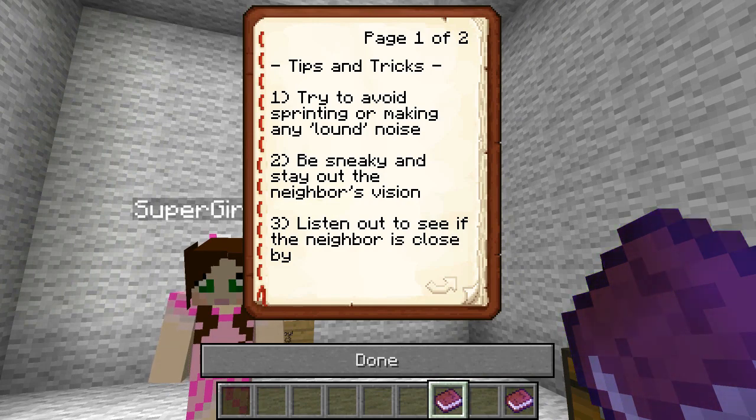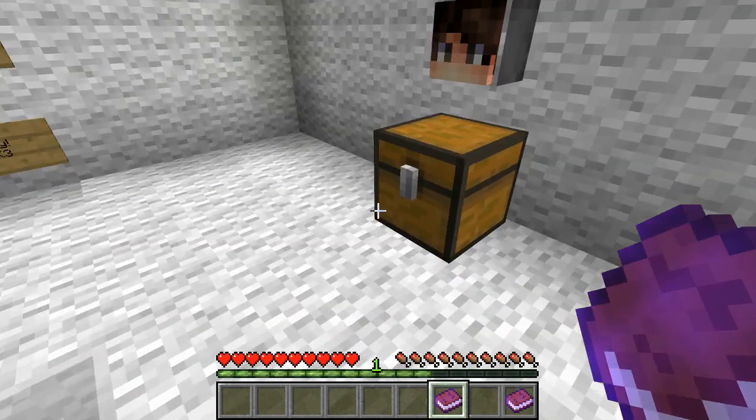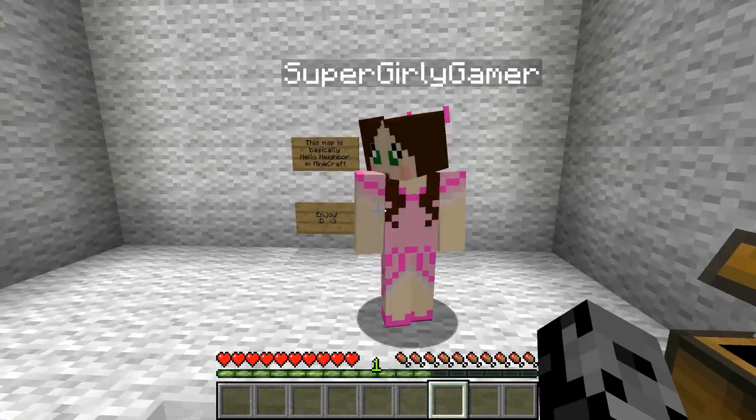Tip two: be sneaky and stay out of the neighbor's vision. Three: listen out to see if the neighbor is close by. Four: beware of the bear traps - gray carpets, don't step on those. And if you haven't already, check out the actual game Hello Neighbor and show it some love. All right, are we ready for this? I think we're ready.